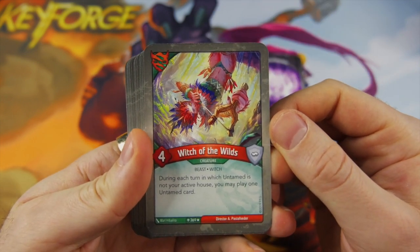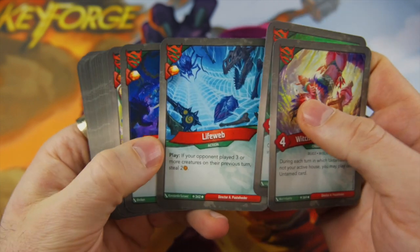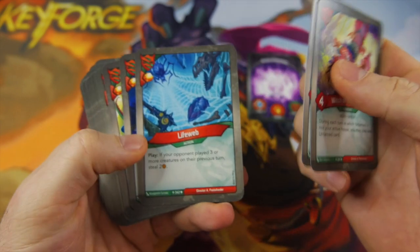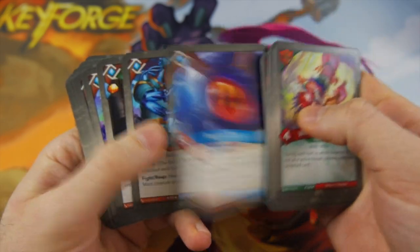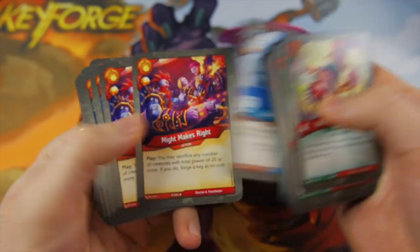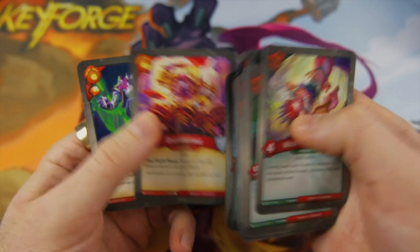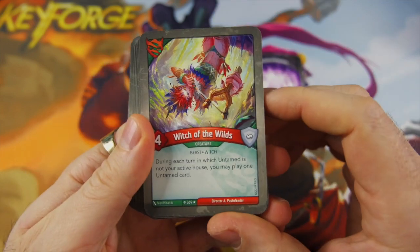Witch of the Wilds could be really handy if your opponent played three or more creatures, but that's going to be very rare. Beyond that you essentially just have this other card, which is also going to be very rare, and then Grok — and that's it. So you've got to go fast with this deck.